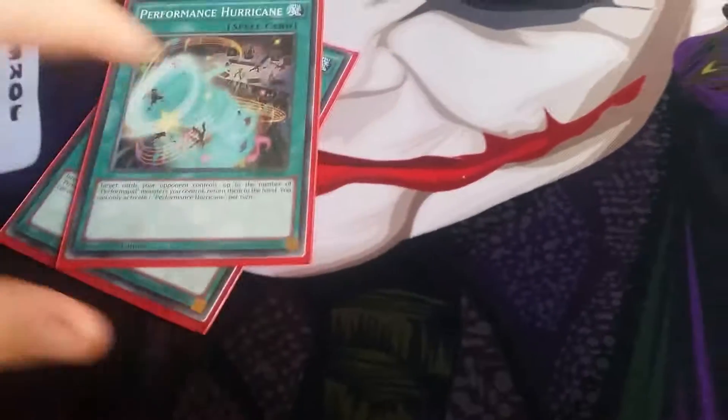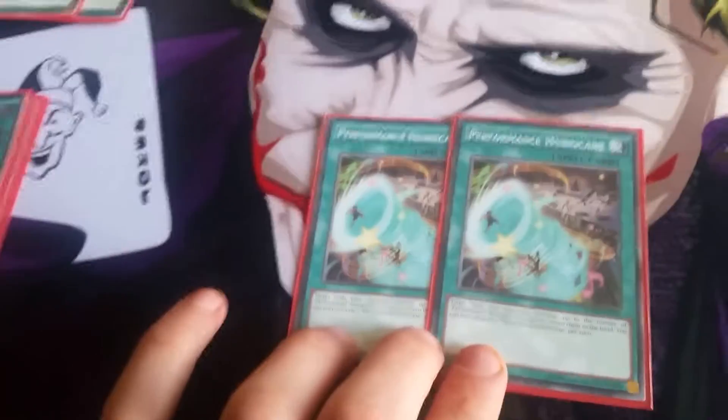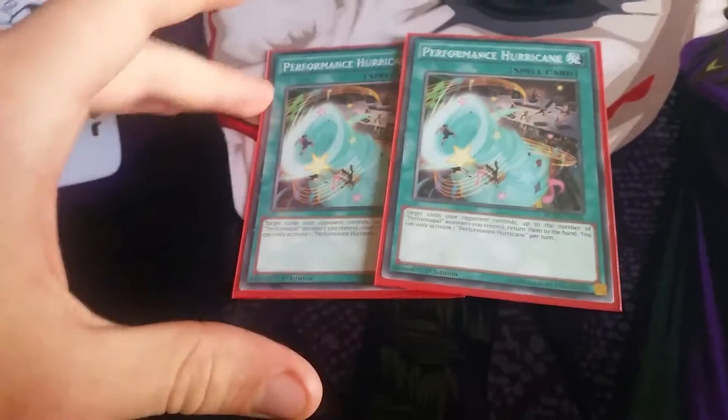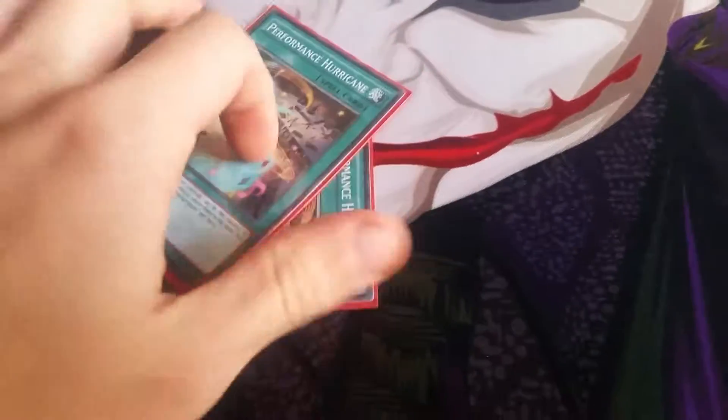Next I run two Performapal Hurricane. This is so when I've got all those low monsters on the field I can shuffle those back into their hand before I attack, in case they've got any monsters or traps that could stop my attacks. It's nice to know I've got this.